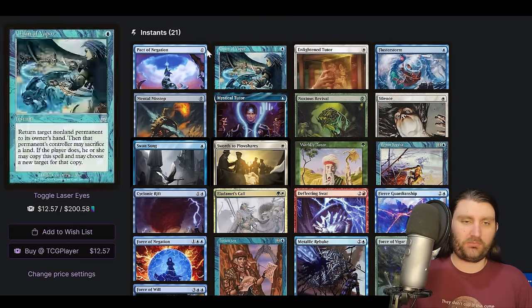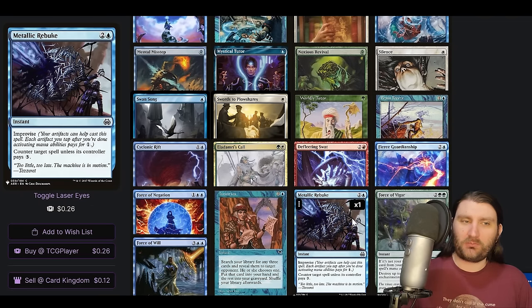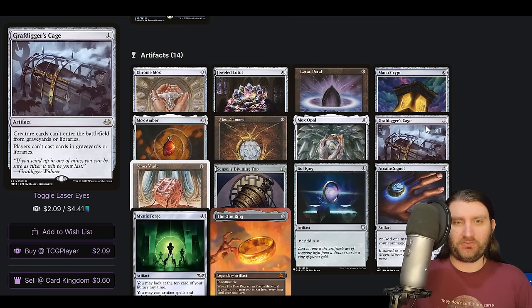So we are on Brain Freeze, which means we're breaching. We are doing Intuition lines. We've got the Ldomyshull Force figure here. And we're on Metallic Rebuke — two blue, improvised, so you can spend one blue. Counter target spell unless the controller pays three. Kind of like a Mystical Dispute — it will be better in some scenarios and definitely worse in others. But we are doing our best to get a lot of artifacts into play. And then the Artifact Package — pretty normal.